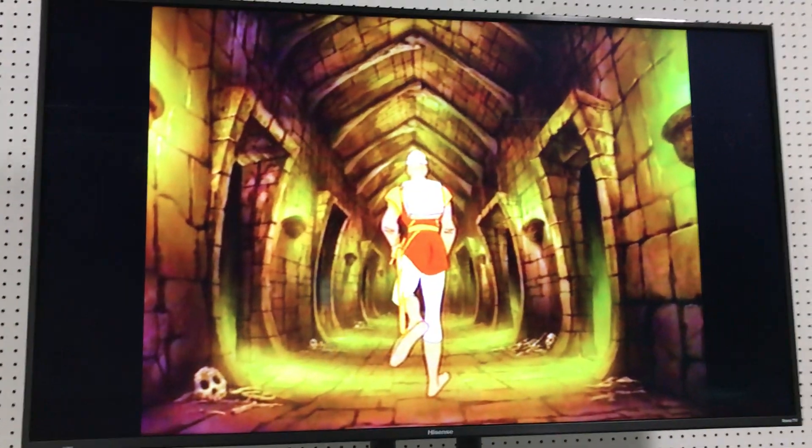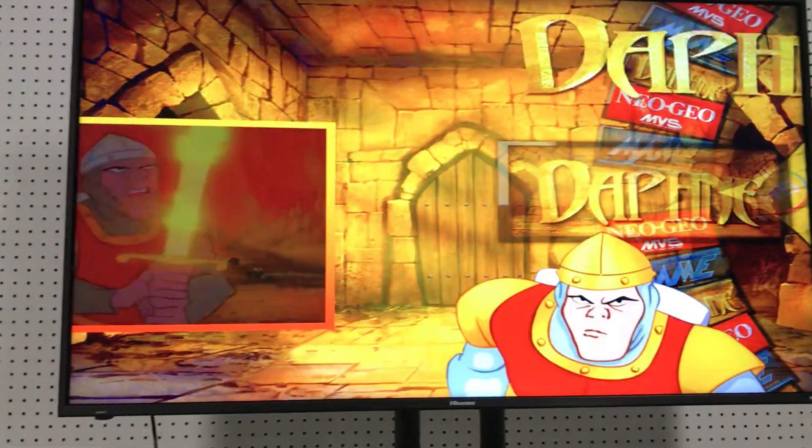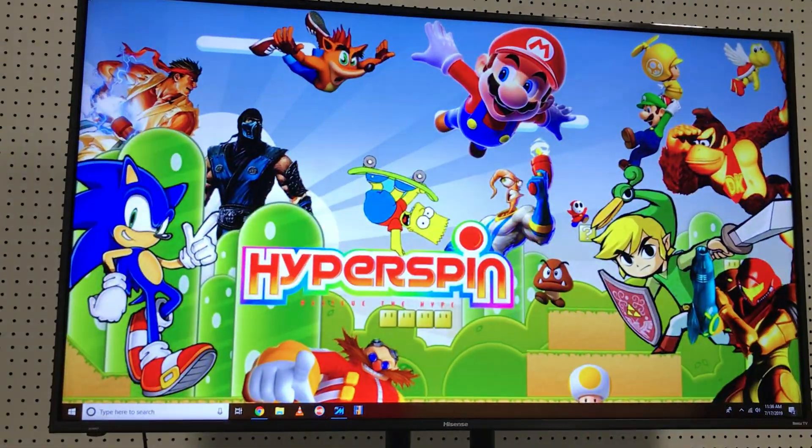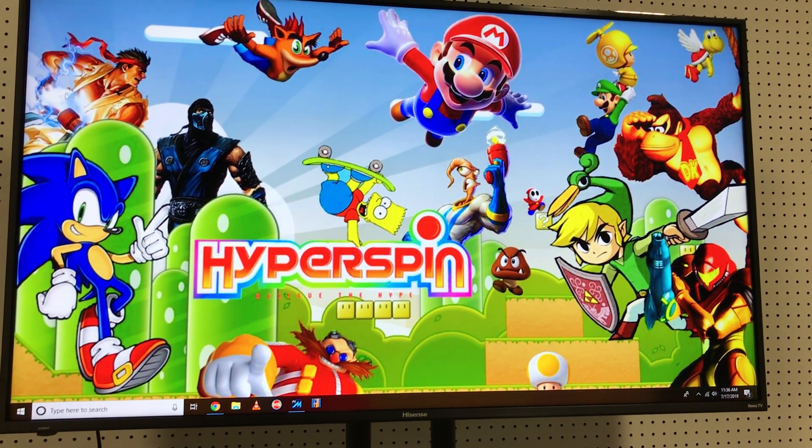Exit out, and exit again, and exit one more time, and we're back to the home screen of the PC if we wanted to try the other game systems.